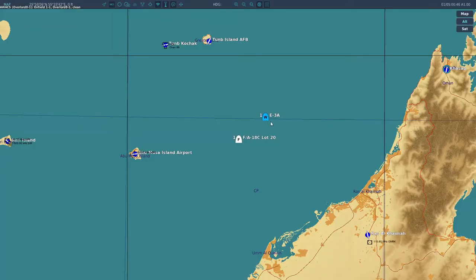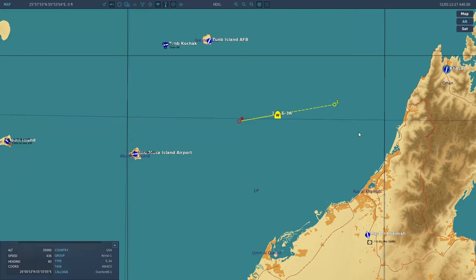Let's have a look at this AWACS. Here's the start point, here's the turn point. Let's speed up the time and see if they go into their left-hand orbit. There's the left turn, roll out on the reciprocal heading, and then another left turn back to the original waypoint — and so on and so on. So there you go, that's how to set up the AWACS orbit. Hope you liked it. Take care.